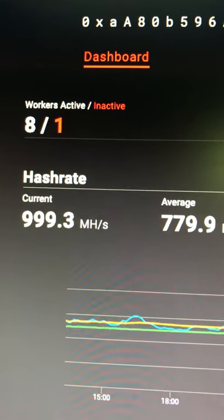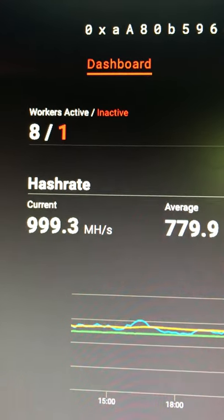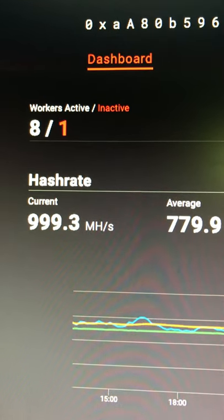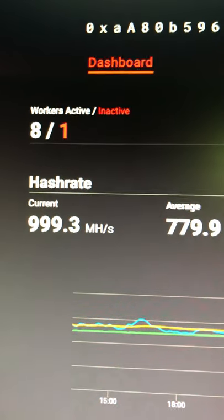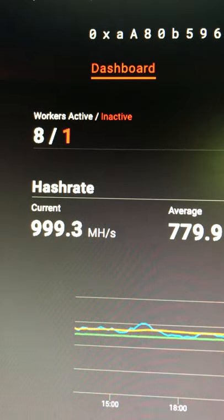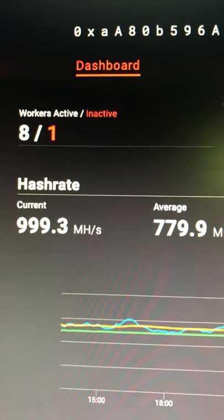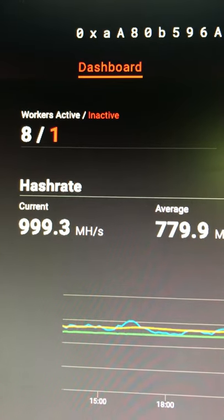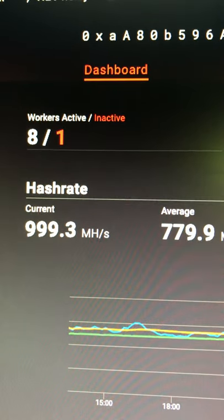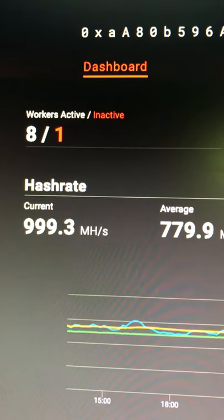The reason you're seeing eight and one on rig five is I broke it into two miners — I called it 5A and 5B. One was NB Miner and one is T-Rex Miner. T-Rex is running the 3060 Ti, and NB Miner is running the three 6600 XTs — that's why the one is there, because it was originally just called rig five and now it's rig 5A and 5B. Eventually Ethermine will drop that off and you'll just see eight workers, zero inactive.